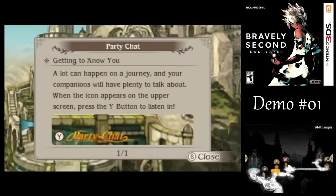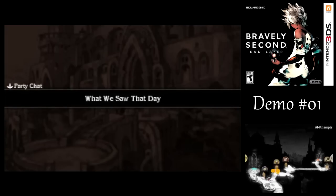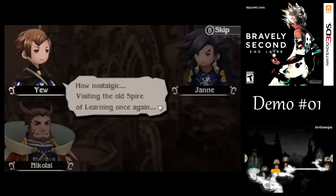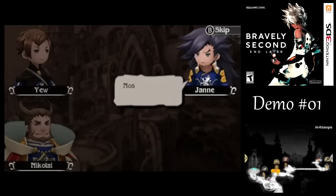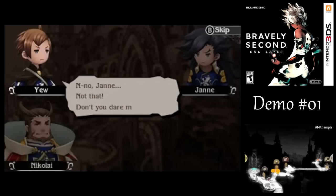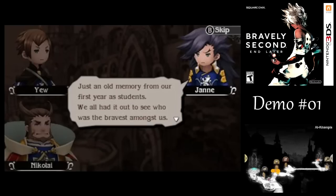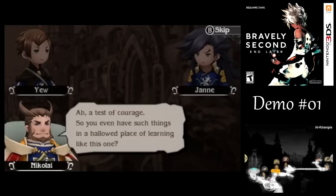Just like the first game, we have the party chat here — kind of like ATEs in Final Fantasy IX, although it's just whoever you have with you at the time. What's going on? A test of island courage? No — no, that's another game, viewers.